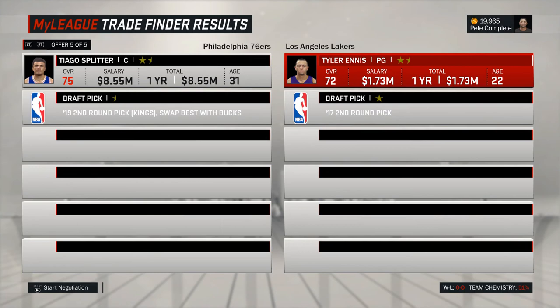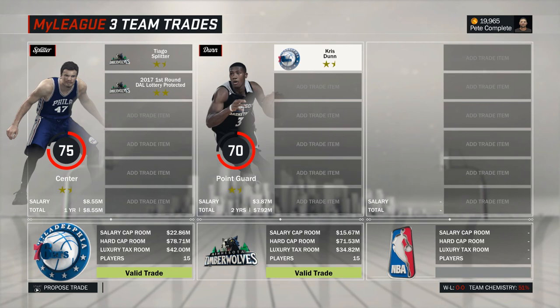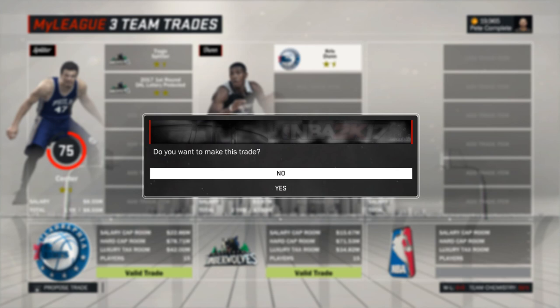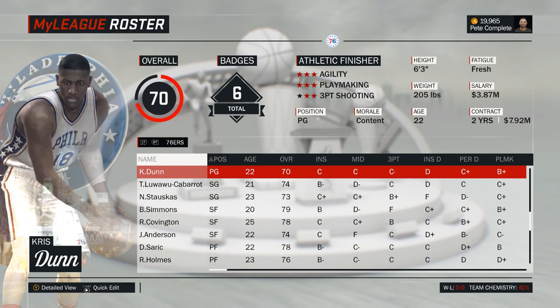Tyler Ennis from the Lakers is another potential candidate, although I find his potential to be a bit low. I actually decided to go with Kris Dunn, because he's currently the lowest rated point guard on the Timberwolves roster, and therefore the team should realistically be somewhat willing to give him away for the right package. That package did include the lottery-protected first-rounder from Dallas, which seems like a high price to pay at first, but considering the rather low quality of talent available outside of the lottery in most 2K drafts, I was more than willing to part ways with it. For his first year with the Sixers, Dunn will then only see playing time if either McConnell or Bayliss are injured. He should definitely be ahead of Rodriguez in the rotation though.